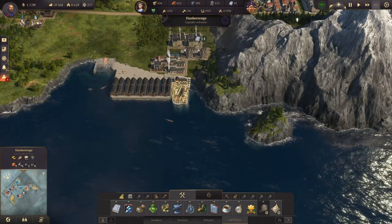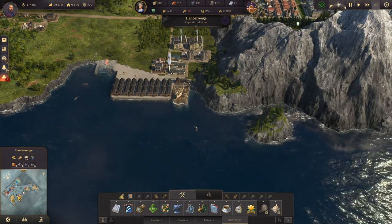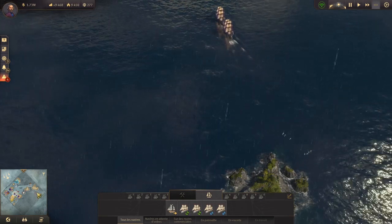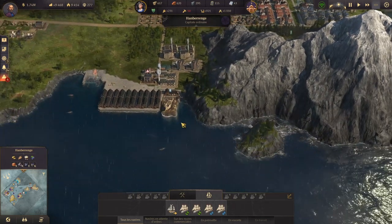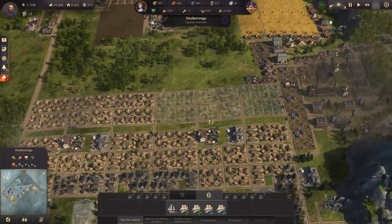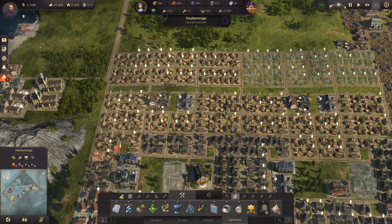En attendant, on va aussi construire un bateau, parce qu'on va avoir besoin d'un bateau supplémentaire — on ne pourra pas tout acheminer puisque l'autre a déjà plus d'emplacements. Les trois emplacements sont déjà pris, et celui-ci c'est l'escorte. Donc on va construire deux bateaux : le bateau de transport et le bateau d'escorte. Il nous montre qu'on a un manque de 50 ouvriers pour produire ça correctement.